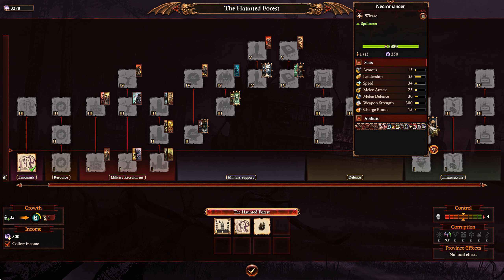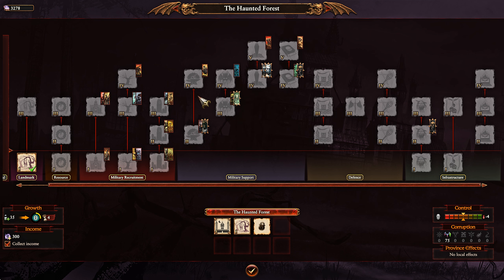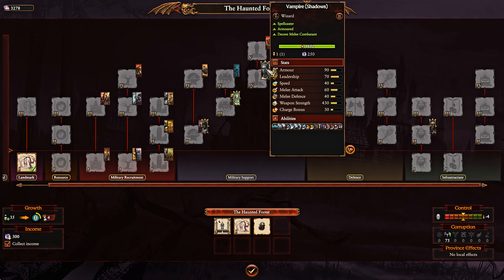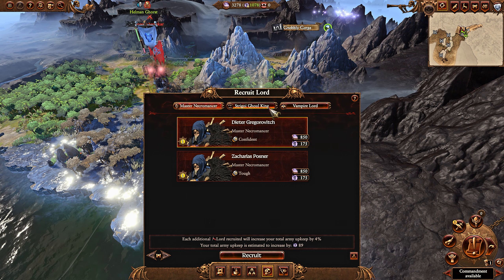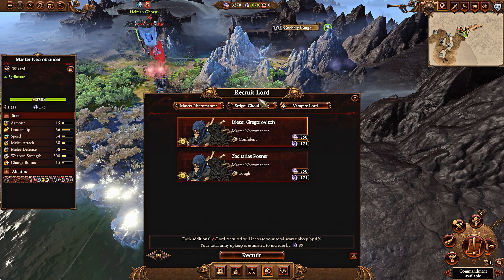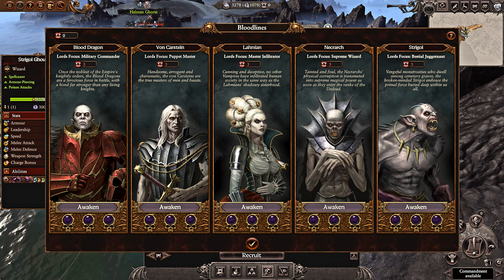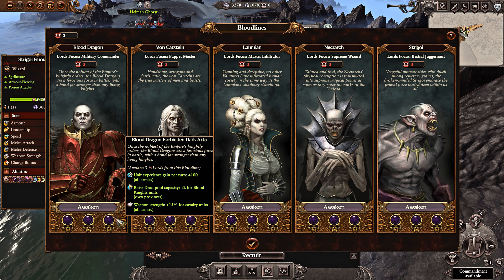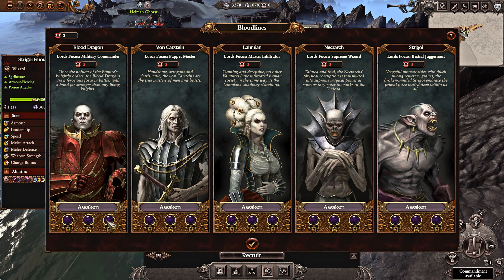For hero choices you have necromancers, Wight Kings, banshees, and vampires. The vampires are incredibly powerful because they're good casters but also really potent in melee. Lore choices include master necromancers, Strigoi ghoul kings, and vampire lords by default, each benefiting different types of units. As any Vampire Count legendary lord, regardless of who you choose to play, you can awaken dynasties. The Blood Dragon dynasty, for instance, will give you unit experience, weapon strength, and raise dead pool capacity for blood knights at tier 3.